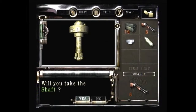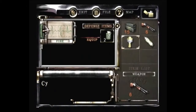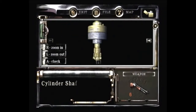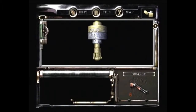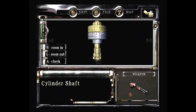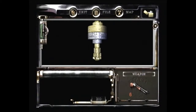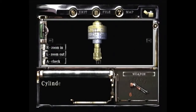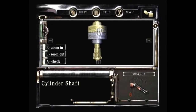Take out the item. Shaft. Combine the cylinder and the shaft. Examine. Turn it? Yes. Right, we need to match the bottom with the top for Roman numerals. You don't really have to, but I don't think you might have to. But it gives you a code: 4, 2, 3, 1.